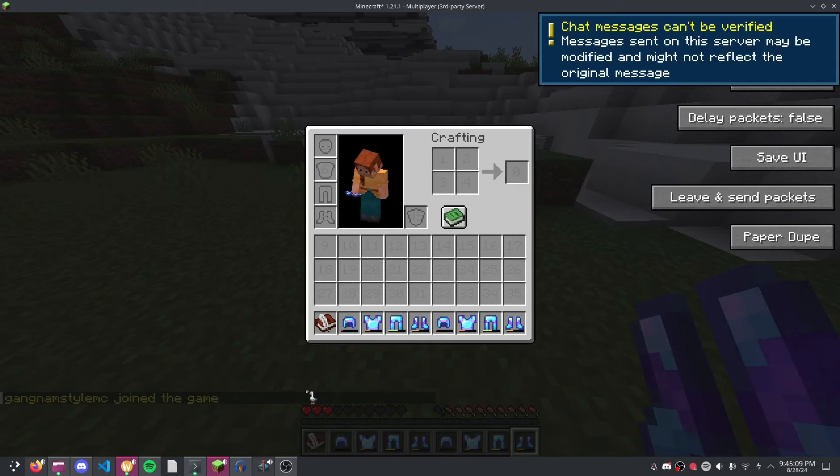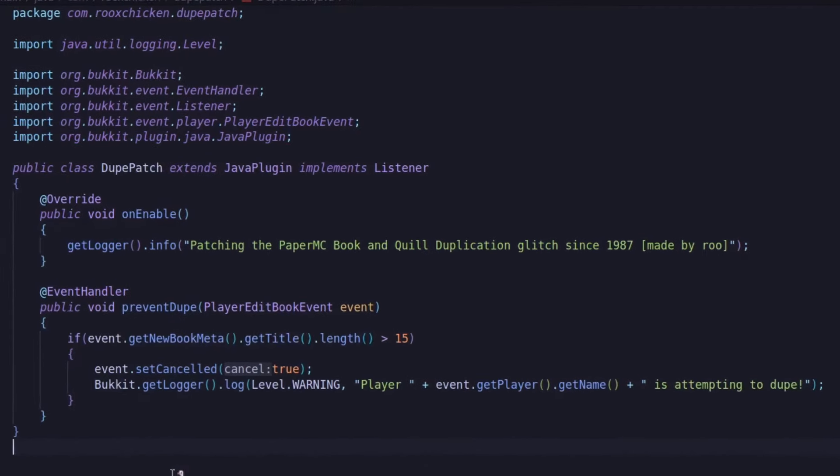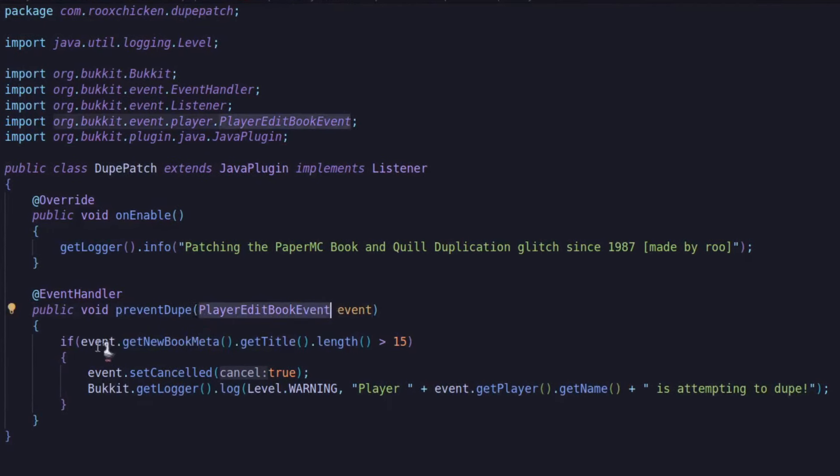So that's how this dupe glitch works. The patch was extremely simple. Whenever the player writes to a book, I check the length of the title. If it's higher than the maximum allowed value, then it prevents the book from being written to, and it logs the user to the console.